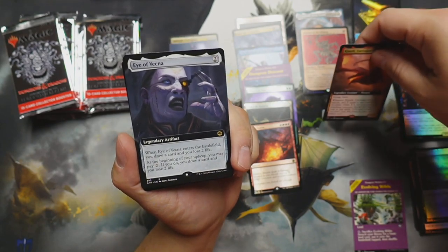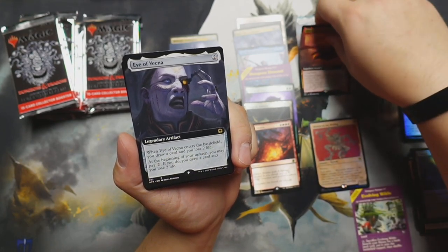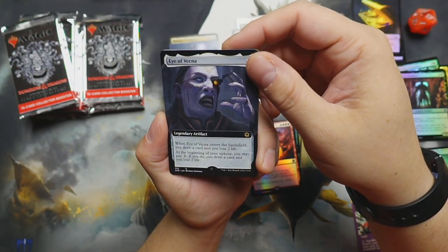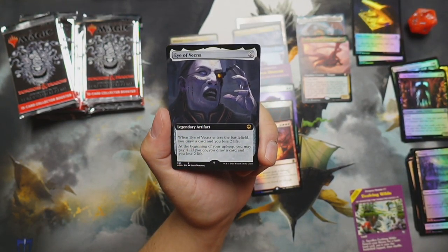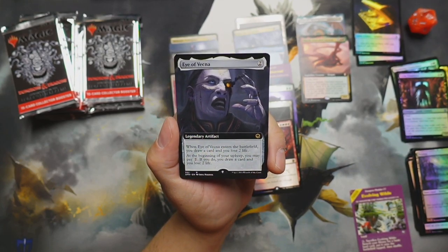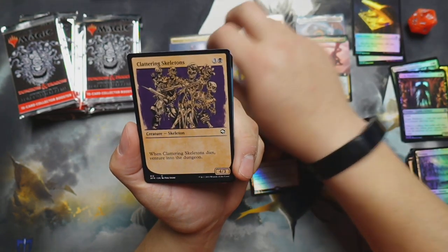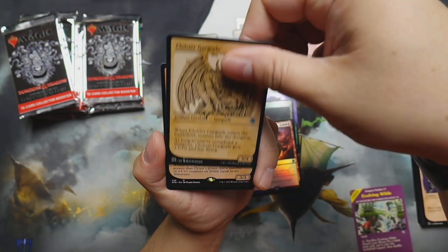That's pretty tasty — oh, and that's a mythic! Here we go! Many many dragons — loving that part of this set, lots of dragons. Iavekna — when Iavekna enters the battlefield, you draw a card and lose two life. At the beginning of your upkeep you may pay two — if you do, draw a card and lose two life. Not too shabby for a deck that doesn't have blue or green and needs some card draw — throw Iavekna in and you'll get it.